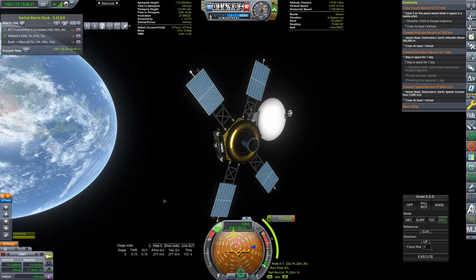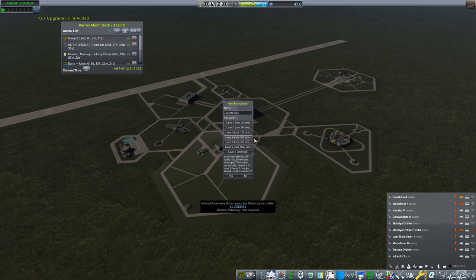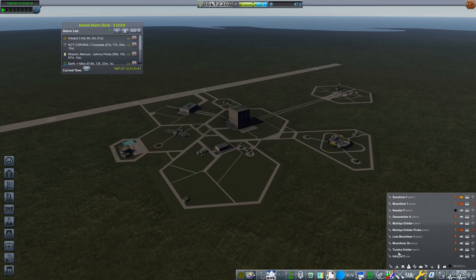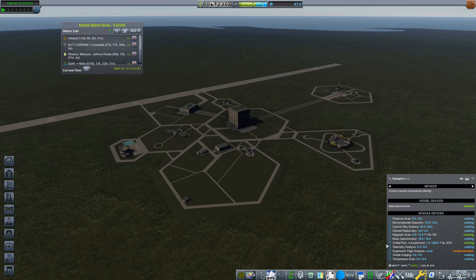We have just now finished the fourth launch pad, which I've just left named Launch Pad Four with its 350 tons — fabulous. So we're going to call that Flex 350. Meanwhile, I'm getting a whole bunch of science from around the sun. Intrepid 3 traveling around the sun has transmitted about 15 credits worth of science — magnetic scans, orbital perturbation experiments, all from around high orbit of the sun, which is pretty darn fantastic.